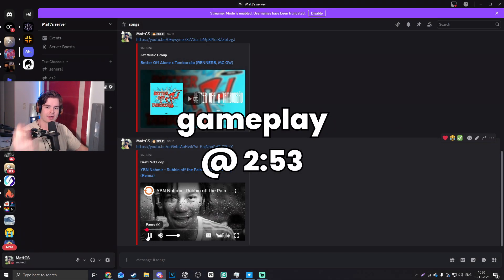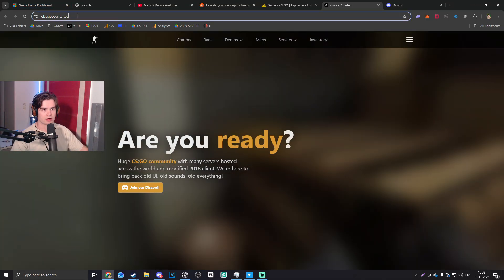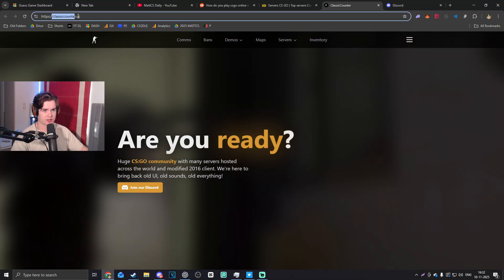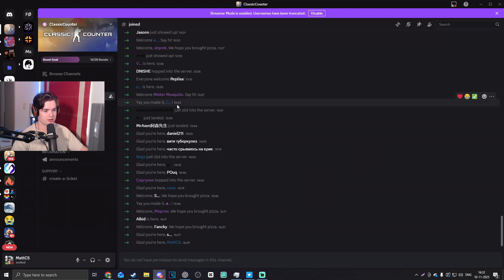Hey gang, what's up everybody. Today we're going to be playing Global Offensive and I don't know how to set it up yet, so before I play it I'm going to set it up and show you guys how I'm doing it. I was watching TikTok and I found this website, ClassicCounter.cc — I just decided to check it out and now I'm in their Discord. I verified myself, so let's see what the whitelist requirements are.